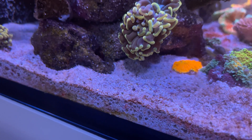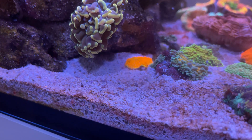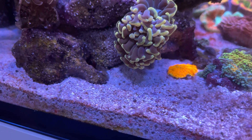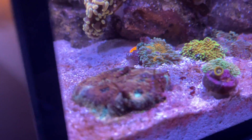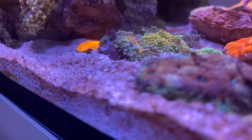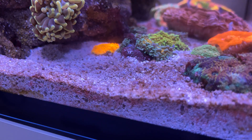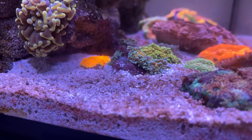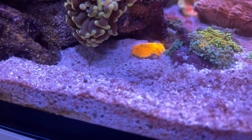It all started with some diatoms on the sand bed. I felt it was quite strange because usually they don't show up unless there's some silica introduced to the tank. So I went to check my RODI water — that showed zero TDS. My nitrates and phosphates had not bottomed out, so the chances of dinos seemed low. Over the next few days the diatoms got worse, and I waited for the lights to go off at night — sure enough, the supposed diatoms were gone. That's one of the key signs it is dinos.